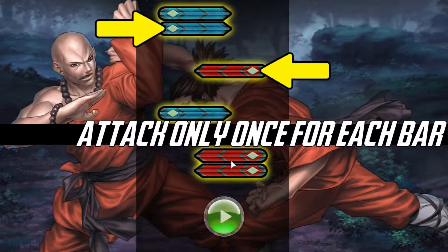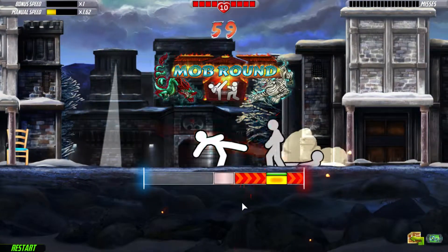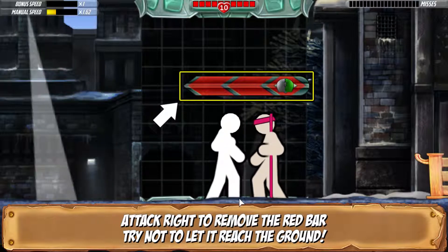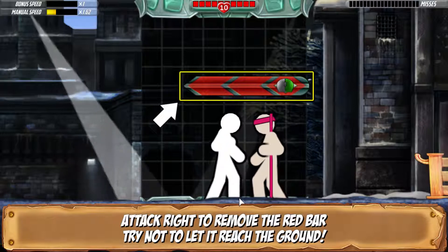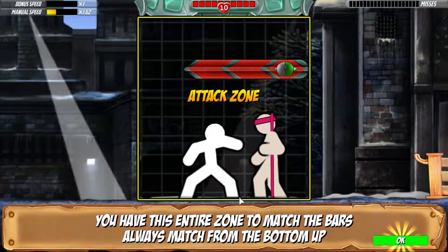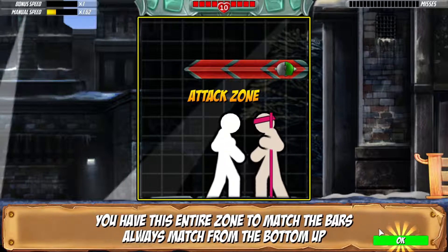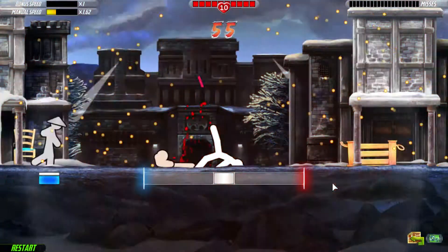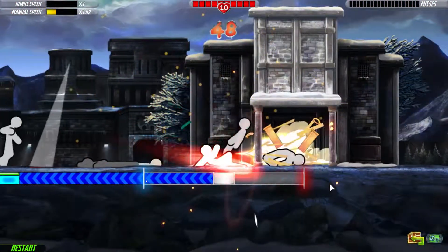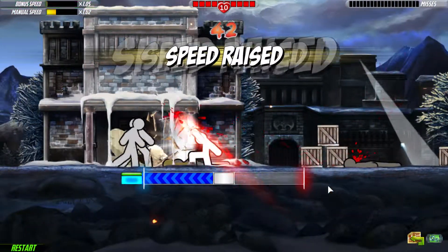I don't know if there will be a map, but this is new — you can only attack once for each bar. Attack right to remove the red bar. It's similar to the ones in the first one but it looks different. They add different types of enemies over time. It's a really simple concept but there's a lot of depth to it.